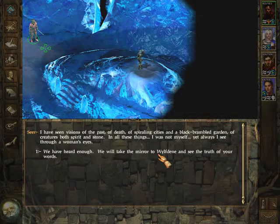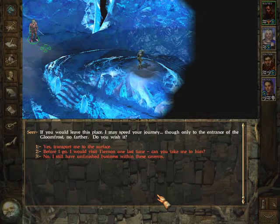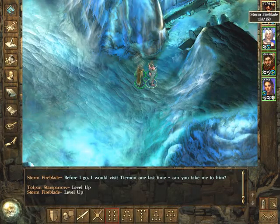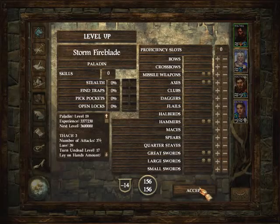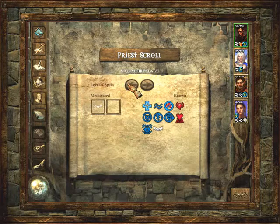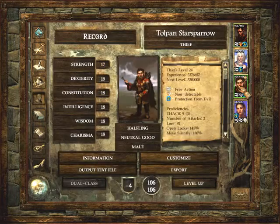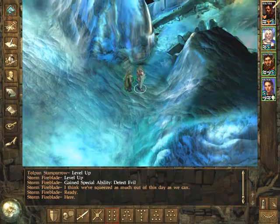We have heard enough. We will take the mirror to Wolf Dane and see the truth of your words. If you would leave this place, I may speed your journey — though only to the entrance of the Gloomfrost, no farther. If the game offers you an opportunity to go back somewhere you have already been, you should do it. Before I go, I would visit Tiernon one last time. Oh, we leveled — Storm leveled. Now he is a level 19 paladin. Does he get new spells? Yes. And Tolpan — now he is level 25 thief. Very nice.